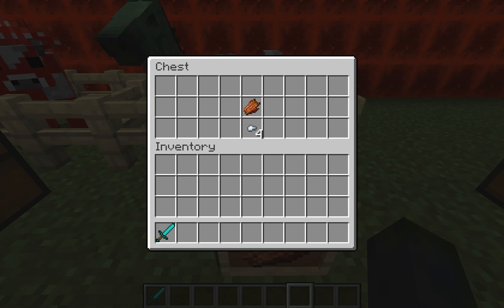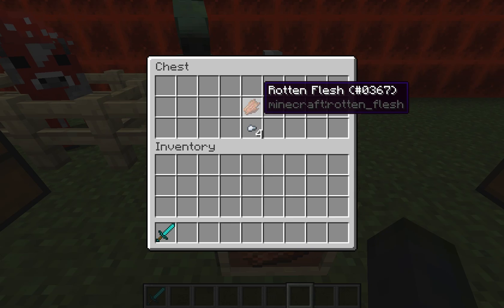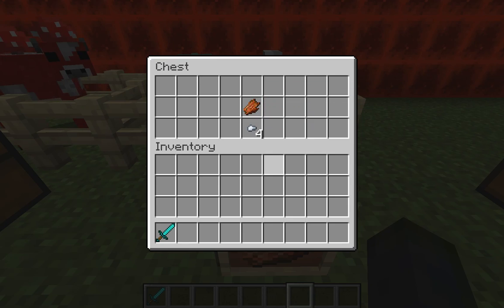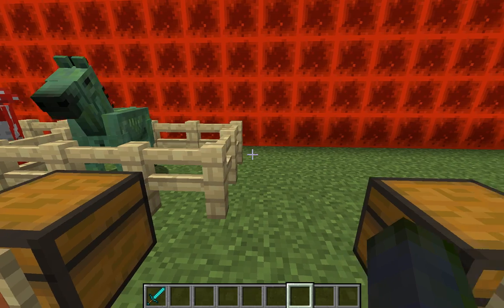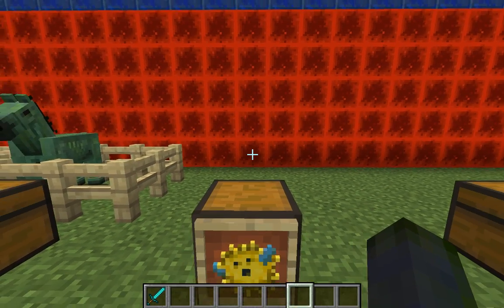Here's where it gets a little interesting. You can eat rotten flesh and if that's all you've got, go for it, but try to avoid it. It will give you four food points, however it will poison you and that kind of defeats the purpose of getting those food points.